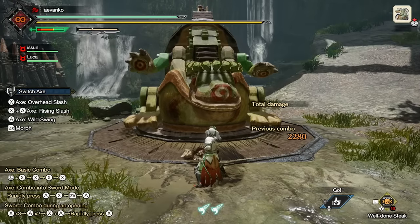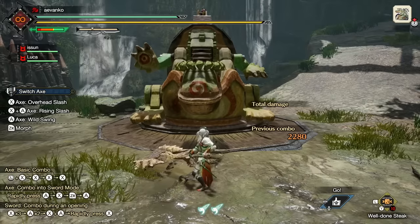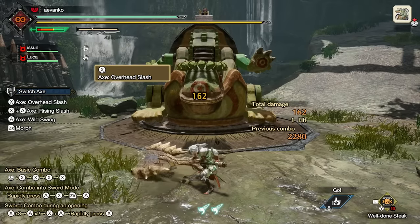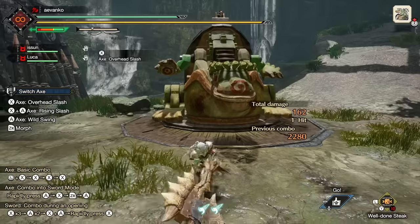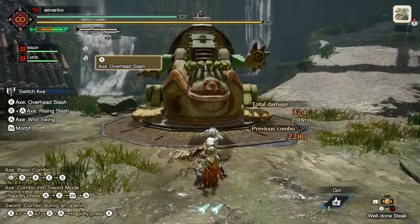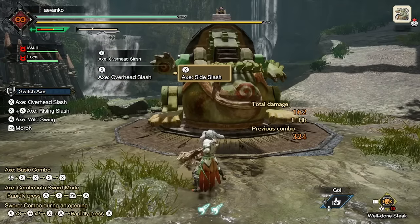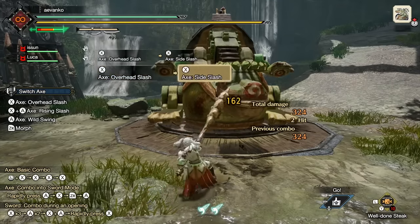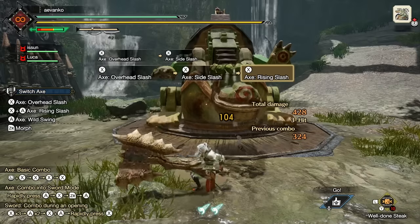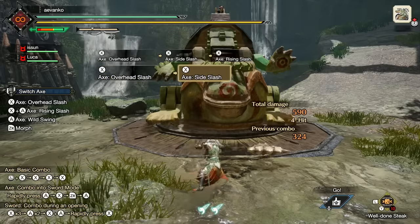We'll start out with the axe mode. From idle, press X to do an overhead slash. This move has a ton of reach, and like most axe attacks, it'll be perfect for chopping off tails that are positioned higher in the air. Press X again to do a side slash, and press X a third time to do the rising slash, which reaches pretty high. These three moves will loop if you press X repeatedly while idle.